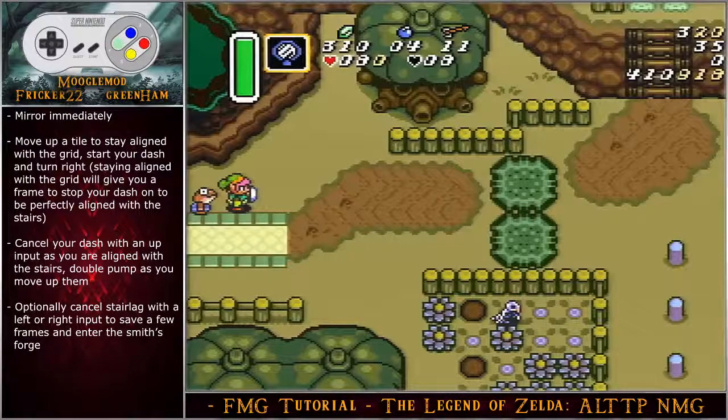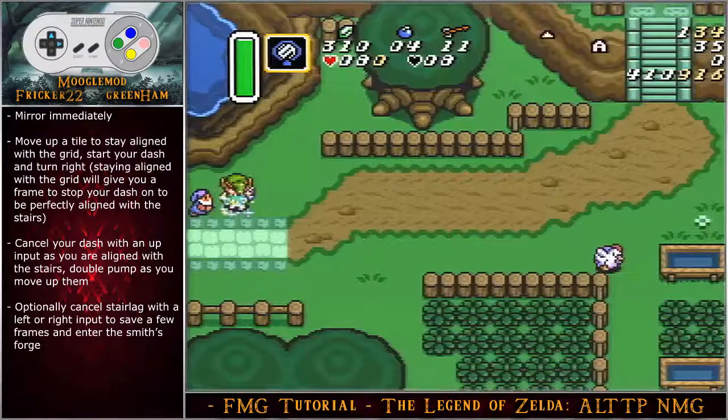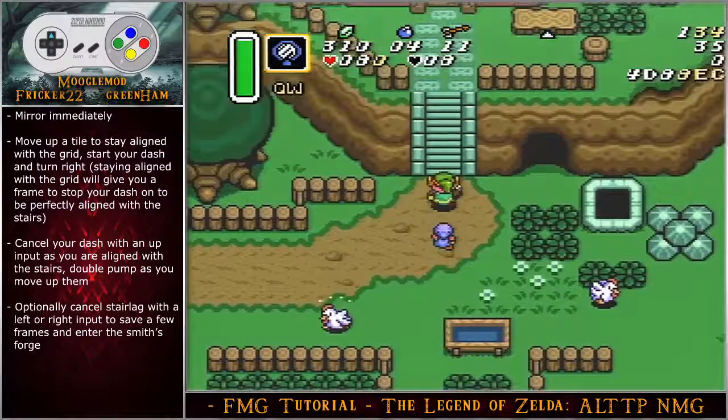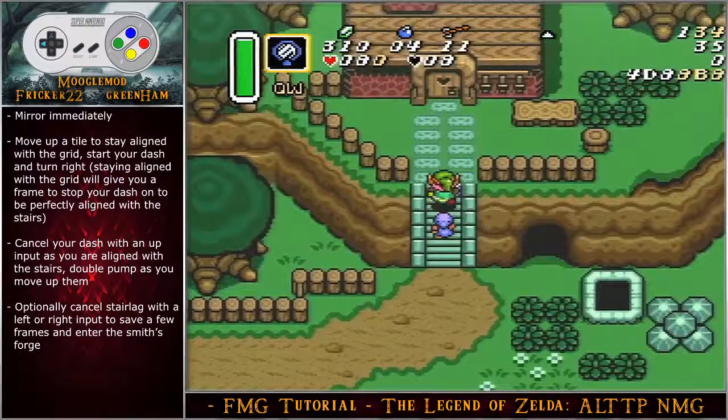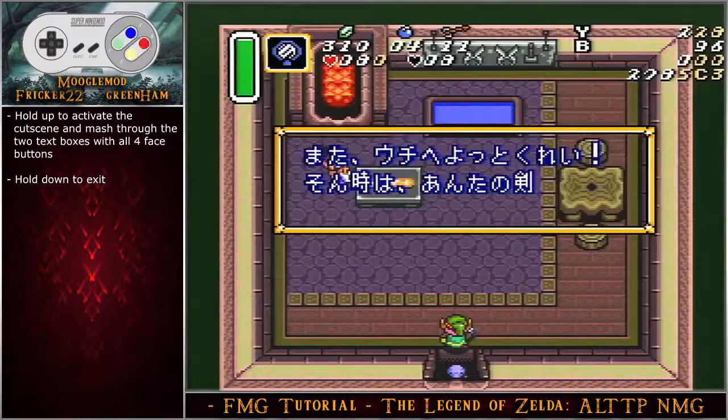This screen may look different to some because we're using the blank smiths strategy, which makes the entire sequence of getting the tempered sword and mirroring more consistent and RTA-friendly. Mirror immediately, move up to stay aligned with the grid, start your dash, then turn right. Staying aligned with the grid gives you a chance to stop your dash on the right frame to be perfectly aligned with the stairs. Cancel your dash with an up input when aligned with the stairs, double pump left and right as you move up, and at the top you can optionally cancel stair lag with a left or right input.